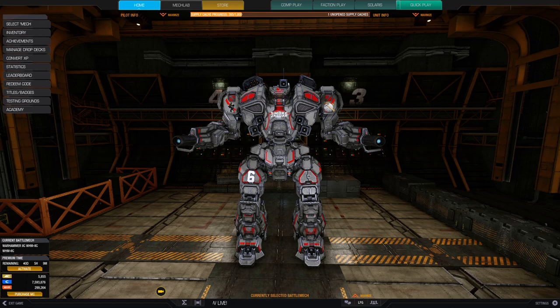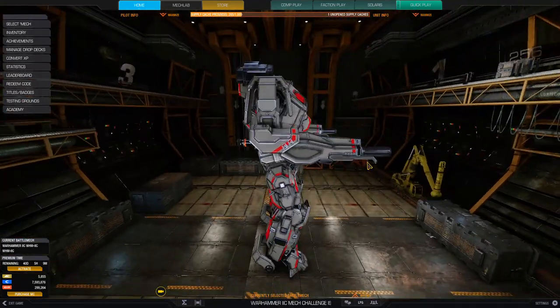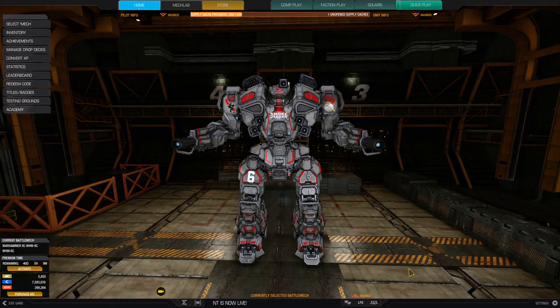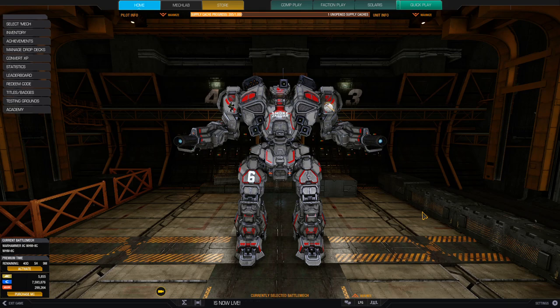We'll take a look at this in the mech lab, show you a build, and then look at some gameplay in the new Warhammer 2C. Now the first thing I want to do is talk about it. This is a really good-looking mech — Alex in the art department at PGI does a great job — but there are a couple of things to note. These arm mounts, which are traditionally for your primary weapons, are kind of low, and more importantly they're incredibly wide.